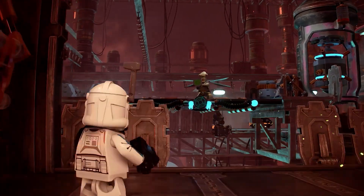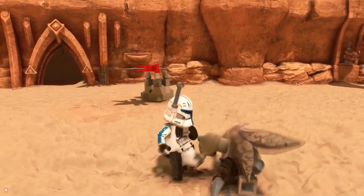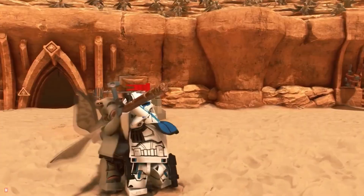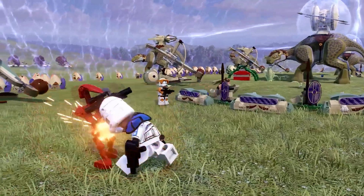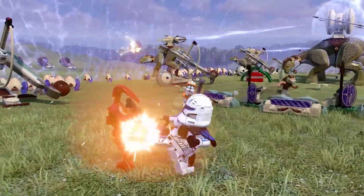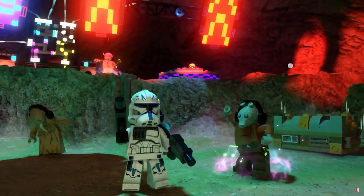We already knew Captain Rex would be the headline character in this pack — we had some gameplay clips of him plus he's on the artwork for this DLC pack. There are a few things we can take away from the new DLC trailer. He shoots red bolts instead of blue. This could just be an oversight, a mistake by one of the developers, but it could be fixed next week when the DLC releases.